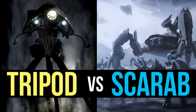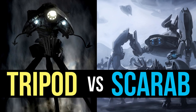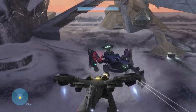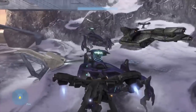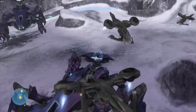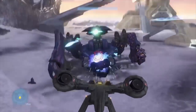With that basic description of both combatants out of the way, let's look at the actual matchup. I think it's fairly obvious — the Tripod has most of the advantages. Its weapons are most likely more powerful, it has shielding, and it's probably faster or at least just as fast as the Scarab. According to the Halo Encyclopedia, the Scarab's main weapon can melt through five feet of concrete, which is incredibly impressive — but I wouldn't be surprised if the Tripod could match that, as we see it completely destroy a freeway with ease. The Tripod's weapons also fire much faster than the Scarab's main weapon and are much more accurate.